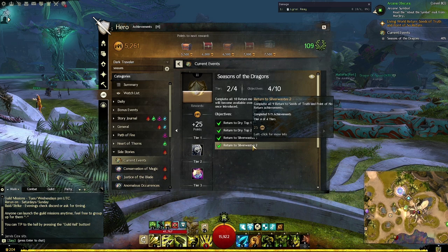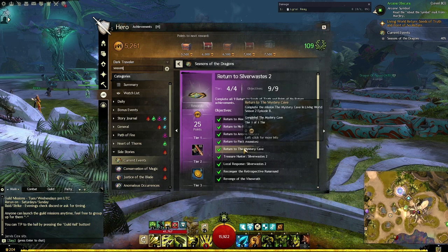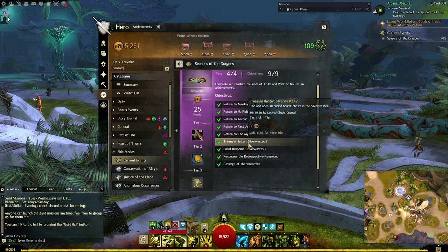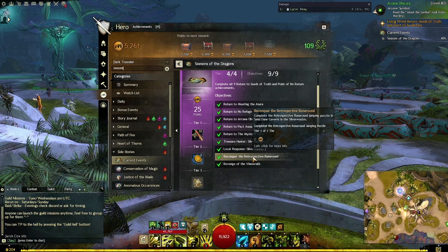For example, this week's achievement is Return to Silver Wastes 2. You have 5 achievements where you just have to play Episodes 7 and 8 to unlock them. Then you have Treasure Hunter Silver Wastes 2, which is just unlock 10 buried chests and open them up. Then you have Local Response, which is complete 10 events in the Silver Wastes. And Reconquer the Retrospective Runaround, which is to do the jumping puzzle in Silver Wastes.